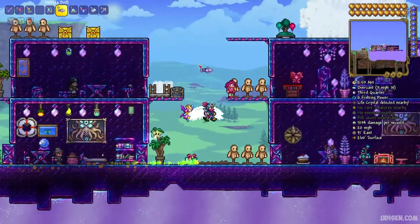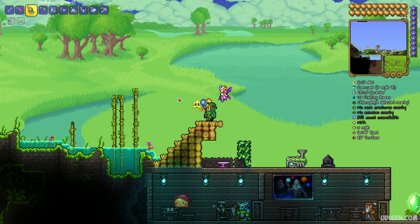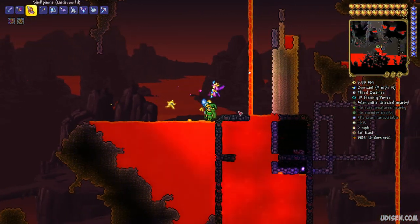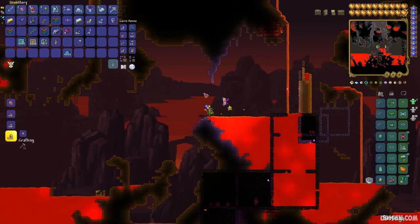Step number one: go and find the bottom of your world. Simply dig down as deeply as you can, or you can teleport with a cell phone or demon conch to go to the Underworld instantly. As you can see at the bottom of the world, kill the different demons which wander around here.